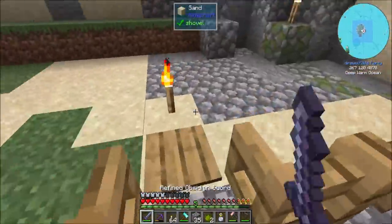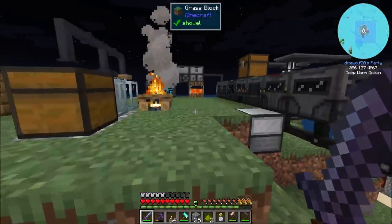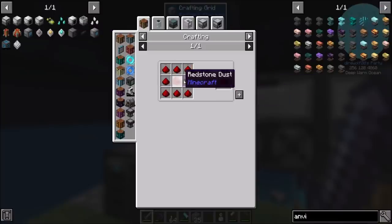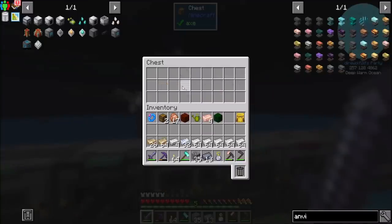Now let's get into Industrial Foregoing so that we can harvest this dude automatically. Being able to harvest this stuff properly and then replant it is going to be an important task for us. For foregoing, we're going to need the latex processing unit, which definitely needs some of you guys. Did you make more of these? You did. Let me just put all this stuff away.